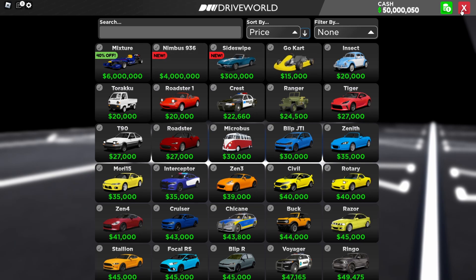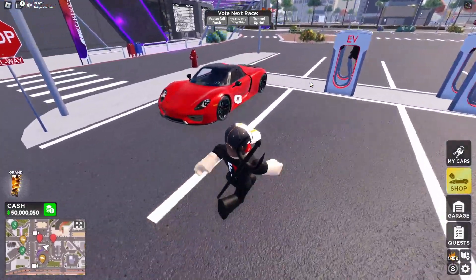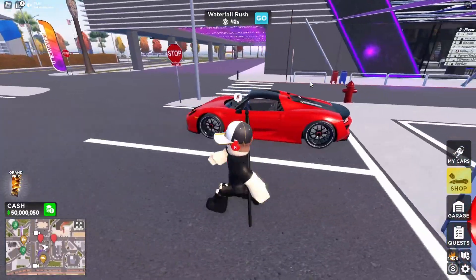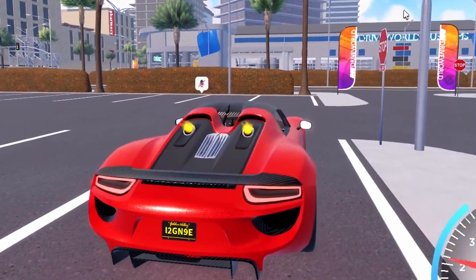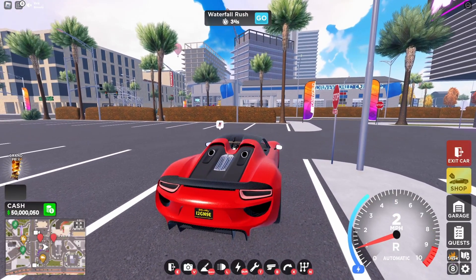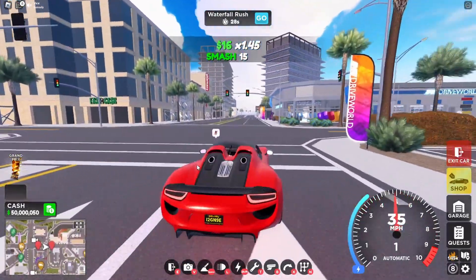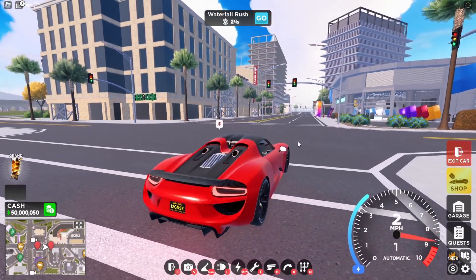Let's spawn it right now. Oh my gosh — so this is the Numbus 936, also known as the Porsche 918 Spyder. The detail is incredible. This is definitely the sexiest Porsche I've ever seen. Let's hear the startup. The startup and rev sound is... wow. And the horsepower is 874 horsepower. Starting in 3, 2, 1 — hopefully this thing is good.